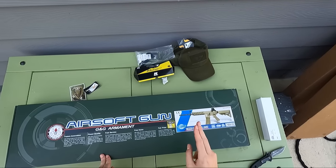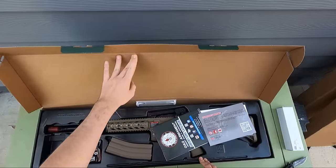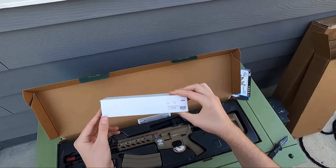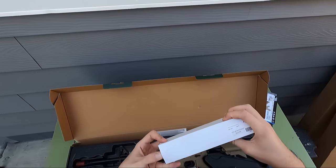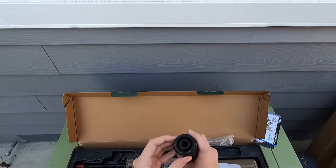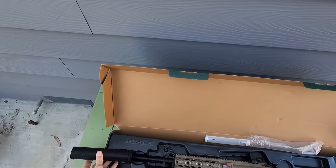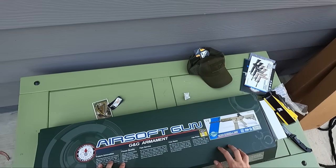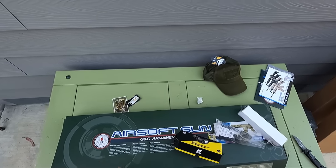So we got a G&G CM16 Raider L Desert. These guns are super reliable — one of the best beginner guns, very good for beginners. We also have an ASG light barrel extension — let me check this out real quick. We actually got a cool full suppressor. It has a locking mechanism and you can screw this onto the gun threads, giving it a suppressor look — it's really nice. Obviously it doesn't really do anything since it's an airsoft gun, but it does look cool. This gun is around $160 to $170. So we got a really cool gun and a red dot sight, laser, and suppressor — whoever wins this on my club will get all these things so they can deck it out and make the gun their own.